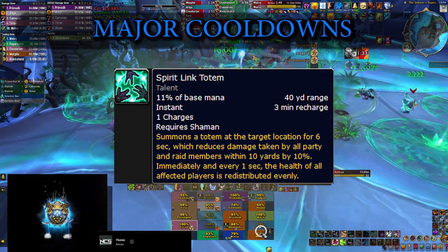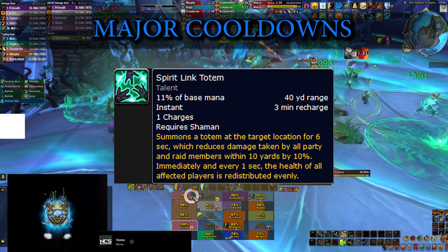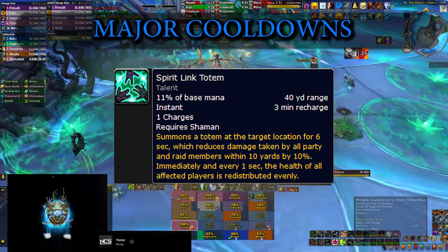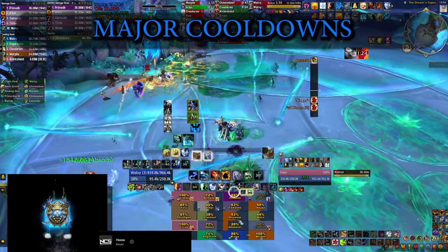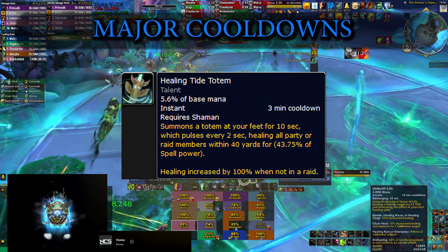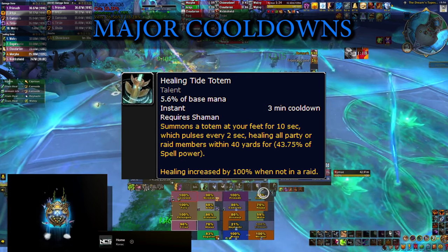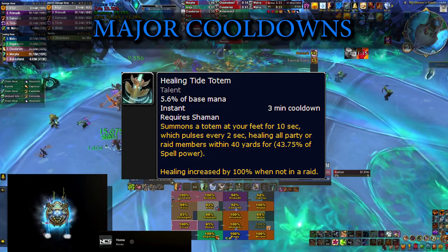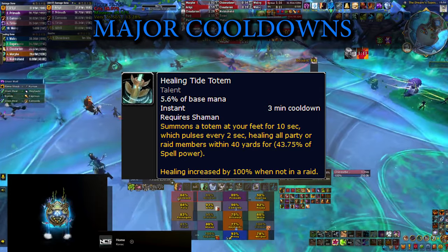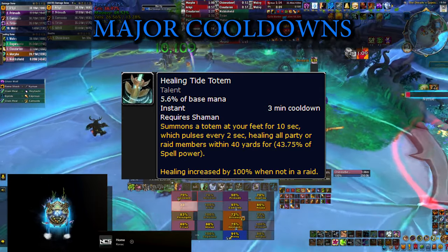Try to think when to drop it before the fight — knowing the profile of the boss and when the big damage is coming and people are going to be stacked. The same goes for Healing Tide Totem, which adds ticking healing to everybody in your party no matter what their health percentage is. This one is great for situations where there is rot damage that hits everybody constantly for at least 10 seconds.